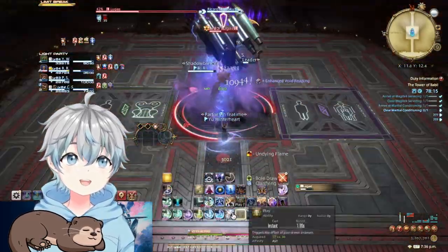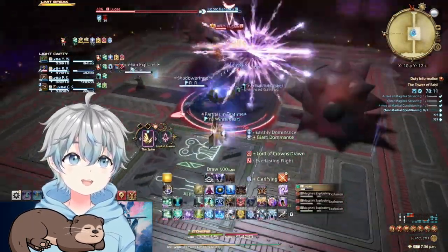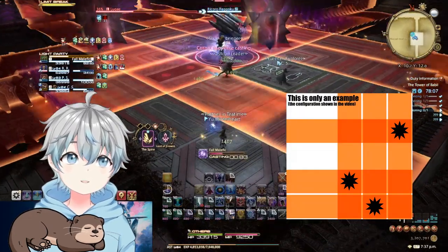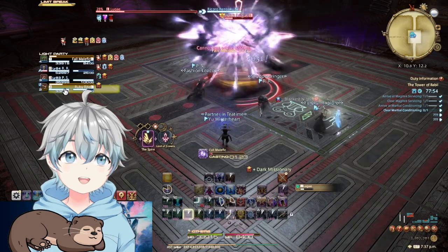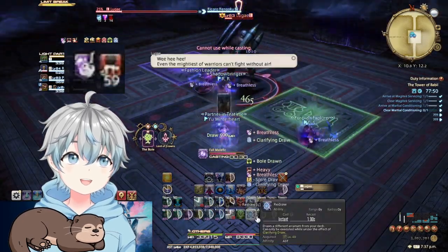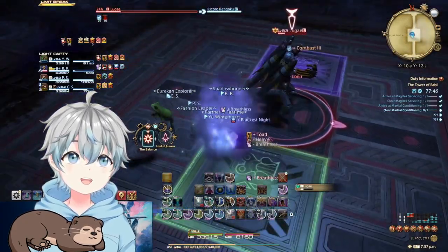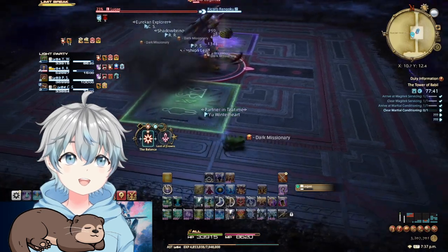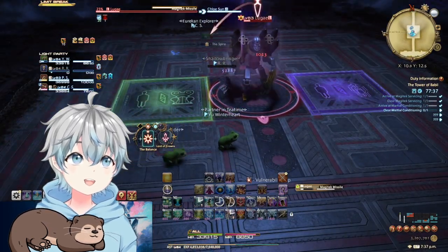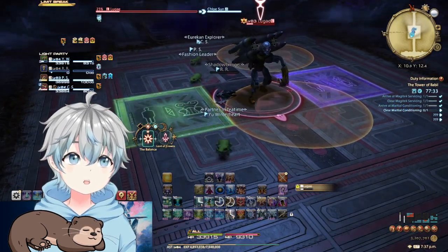Magitek Explosive spawns three mines that will explode in a plus sign — take notice of where they land to determine your safe spots. The boss will then cast Down Paw, which gives you a Slowed and Breathless debuff. Step into the green frog field to turn into a frog and lose both debuffs. Failing to do so will add Breathless stacks over time; reaching the eighth stack will immediately kill you. Everything after this point is a repeat of mechanics.